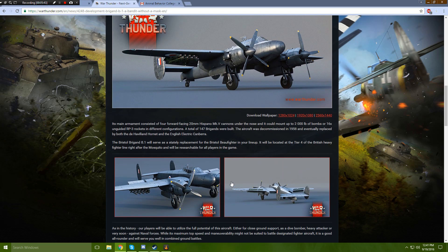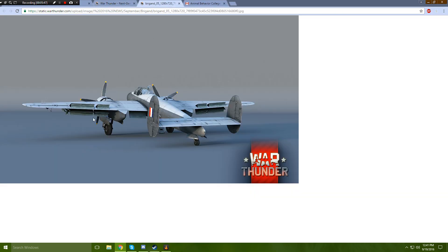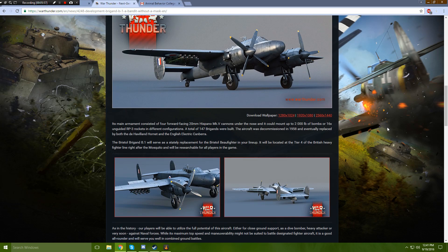Looking at the aircraft there — interesting transformation shot, saving that screenshot. Its main armament consisted of four forward-facing 20mm Hispano Mark V cannons under the nose, and it could mount up to 2,000 pounds of bombs or 16 unguided RP-3 rockets in different configurations. A total of 147 of these aircraft were built. It was decommissioned in 1958 and eventually replaced by both the de Havilland Hornet and the English Electric Canberra.